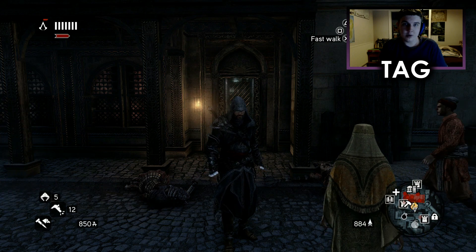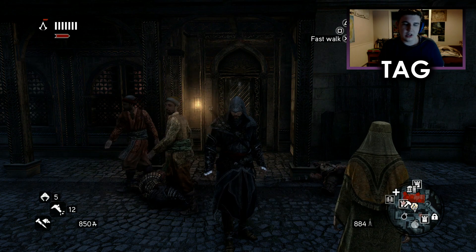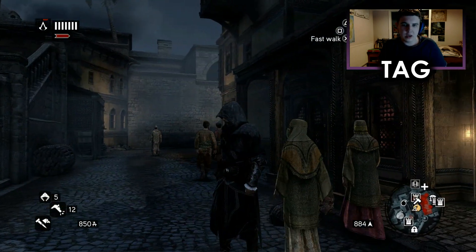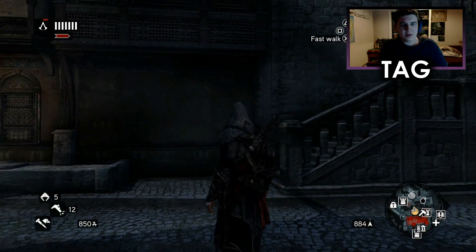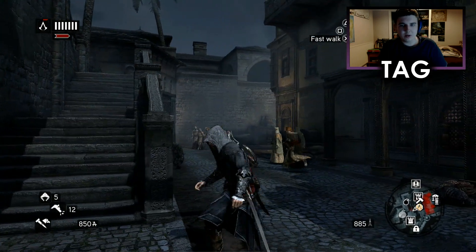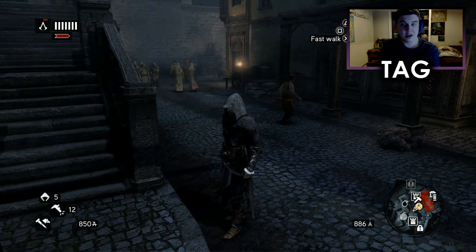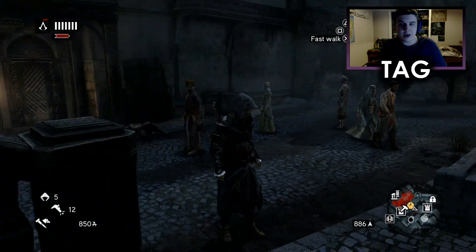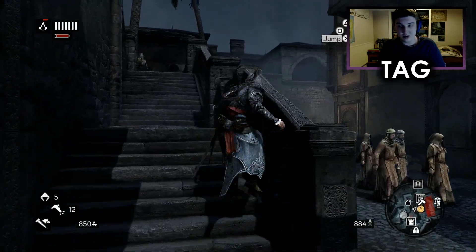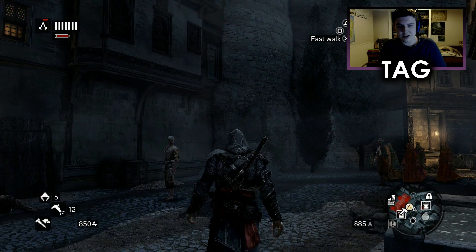Well hello everyone, what is going on? It is the Almighty Jeff and we are here with episode 10 of Assassin's Creed Revelations, the Ezio Collection. In the previous episode, we started off by doing the Curse of the Romani quest, which involved us going around poisoning Ghaz to give off the false impression that the Romani's cursed it. We cleared the South Bayezid and South Constantine district of Templar influence, and we worked on some collectibles.